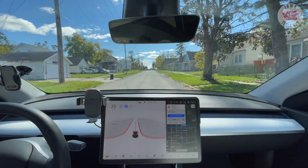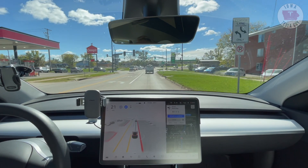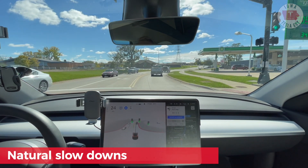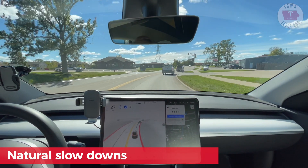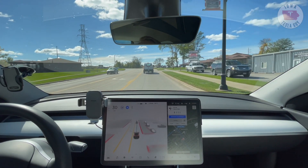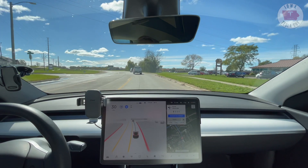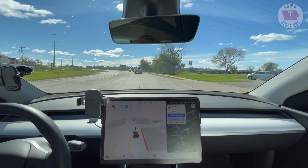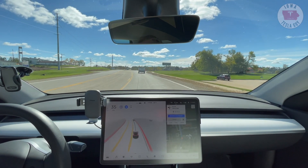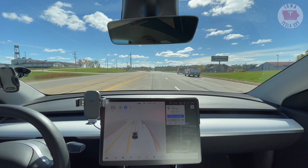In 500 feet, turn left onto 3rd Avenue. One thing I really like about FSD Beta, even over standard autopilot in town when you're going straight, is it seems to be slowing down a lot more naturally. The other autopilot, probably running off of radar, would kick in a lot late — you'd be barreling into the back of a car wondering if you're going to stop. It would always hit the brakes hard, and passengers in the car would be upset about that. This seems to be much more natural.